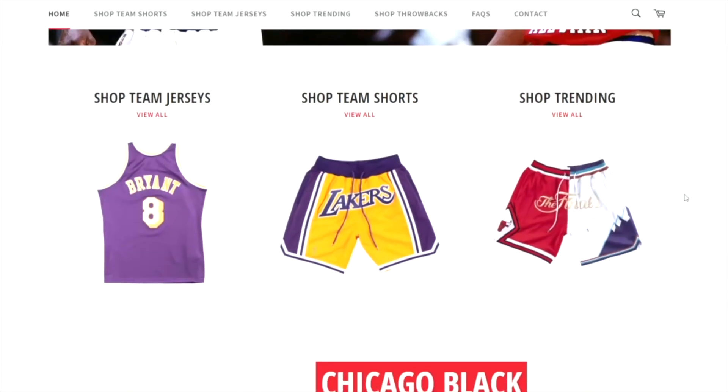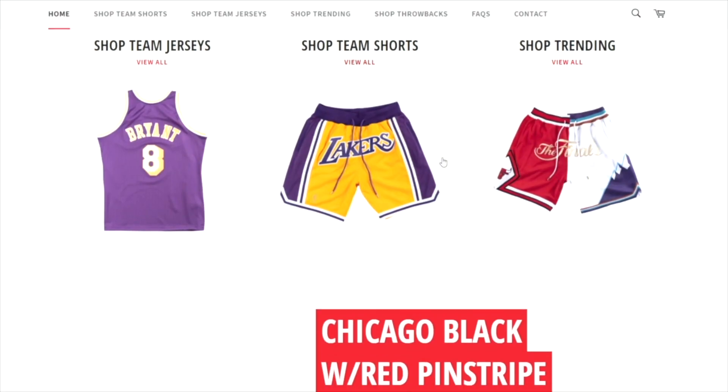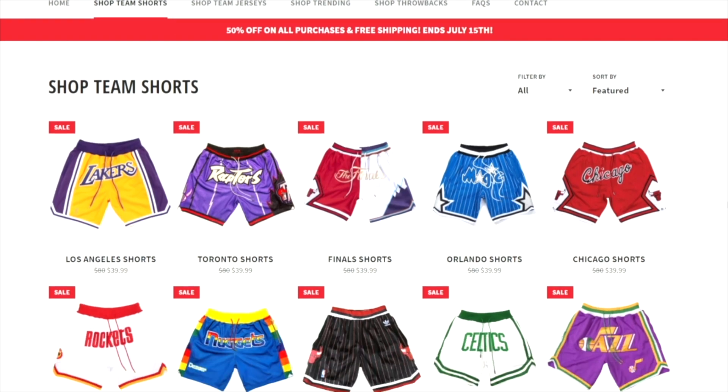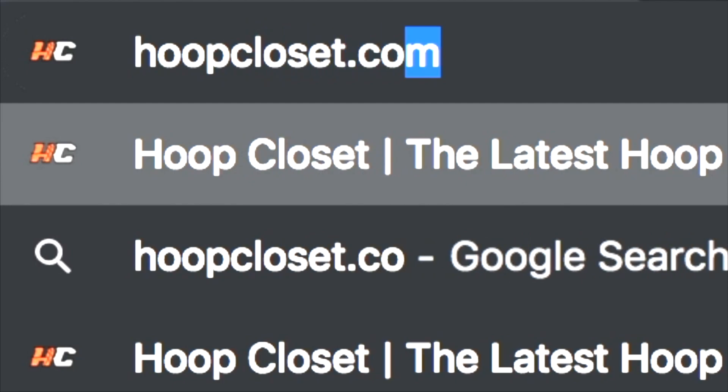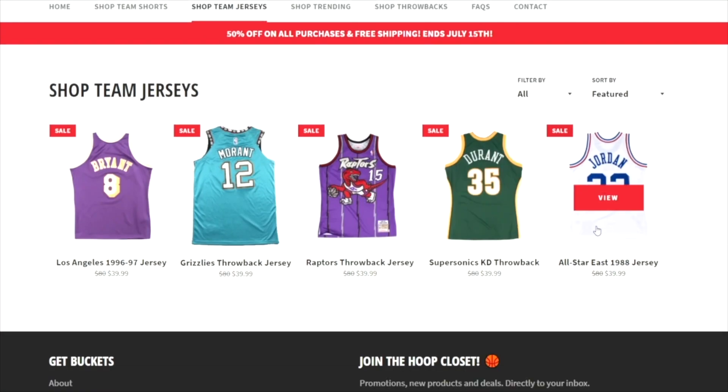Hey, Young Versace signing in coach. Real quick, if y'all need some new drip, some new NBA gear, go get that from hoopcloset.com. They got the latest NBA gear, all of the throwbacks. I got a couple jerseys myself — they are too drippy. Make sure you use code YV for five percent off when you check out.